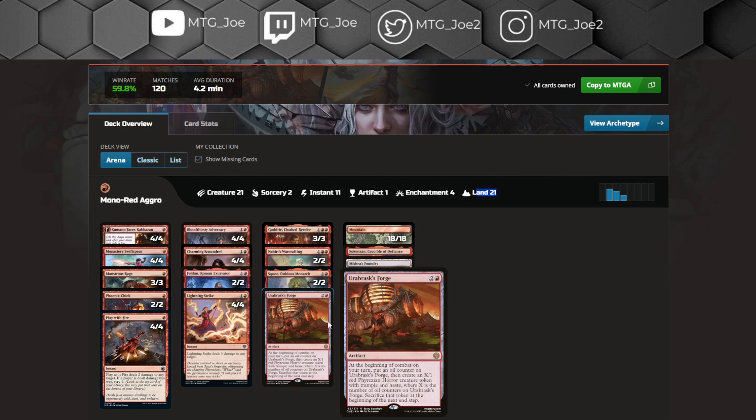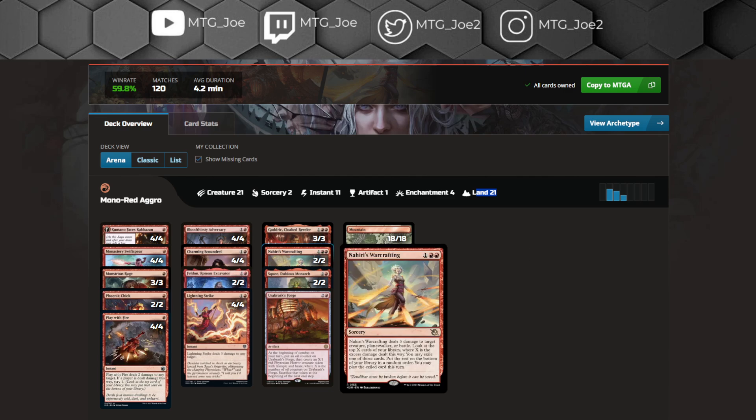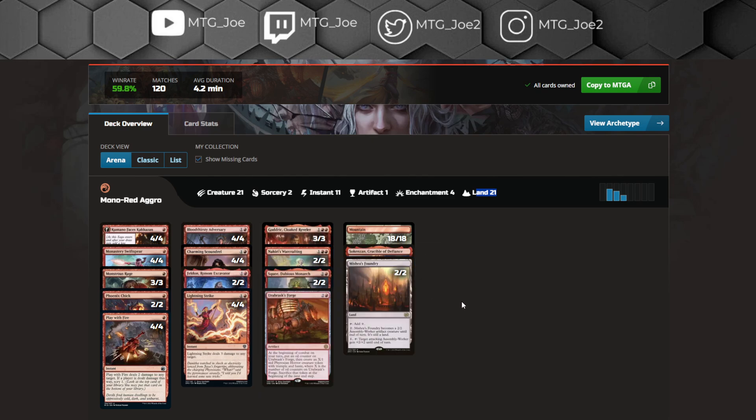It looks like they cut a land to make space for Ubrazen's Forge. Forge is very good if you're anticipating heavier removal decks — in Best of 3, I play 3 Forges on the side, coming in against black-based removal and control decks. It gives you reoccurring value and is hard for black-based decks to answer. This version is on 2 Nahiri's Warcrafting. Warcrafting provides card advantage and can be flashed back with Adversary, whereas Witchstalker Frenzy does not get flashback but is cheaper to cast.